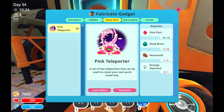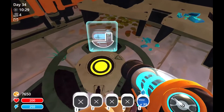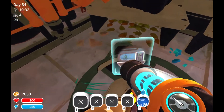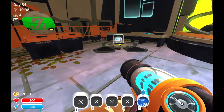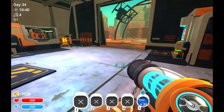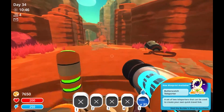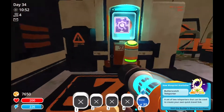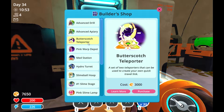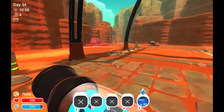Strange diamond - wow okay. We are nowhere close. What is this? A butterscotch teleporter. Well, what's the difference? I mean, one was called pink and the other is butterscotch. What's the difference?